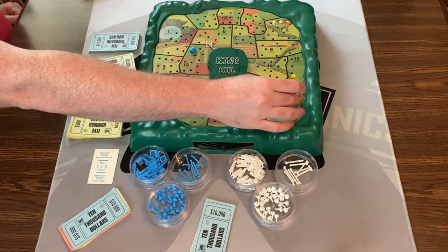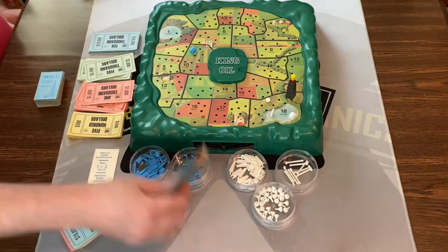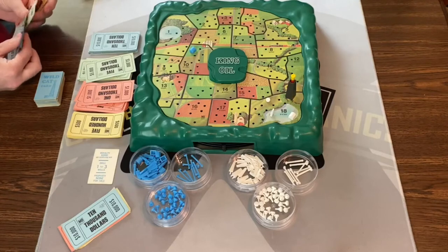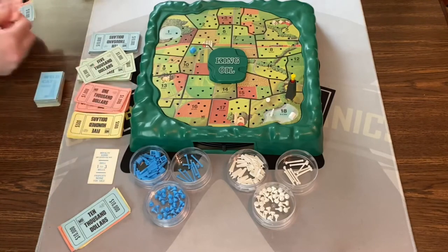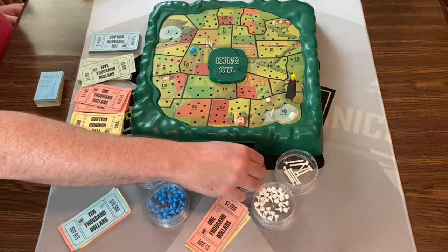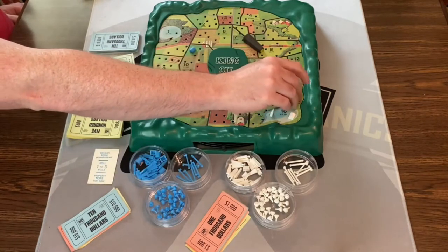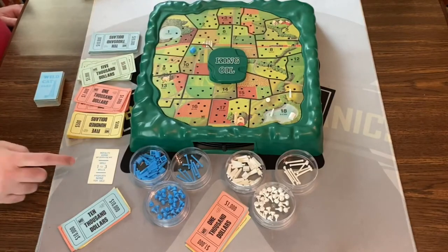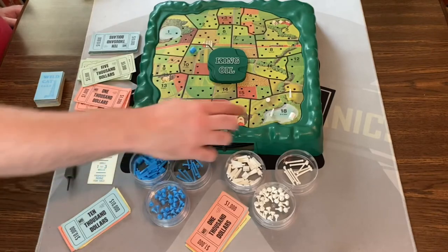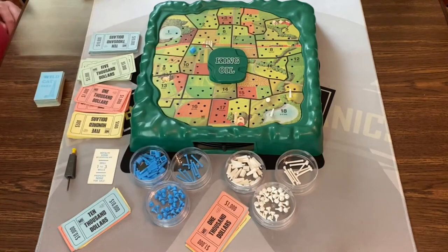For the third well, there are two colors showing — that's a mid-weight well at $4,000. So I drilled three: one with no oil and two with oil. I could buy some additional property if I wanted to, but at this point I do not. Once you start drilling, you can take your little shed off because you know that's your property. That was white's turn; now we're going to go to blue.